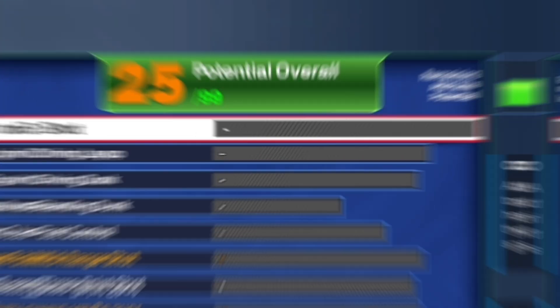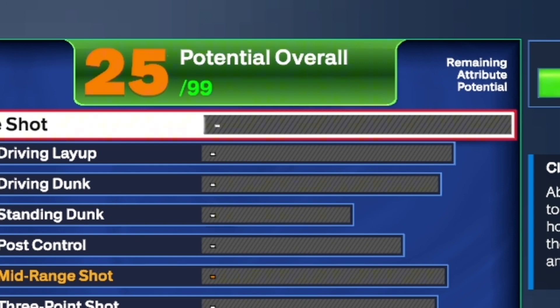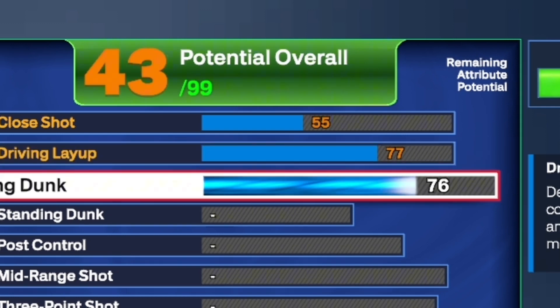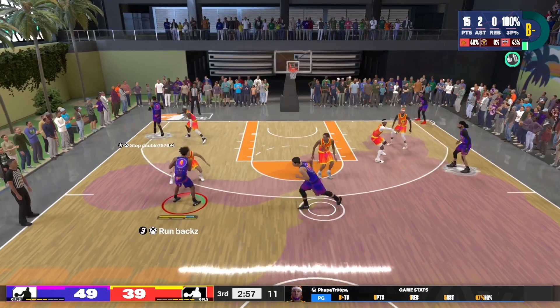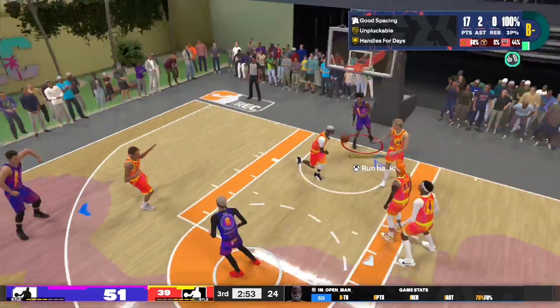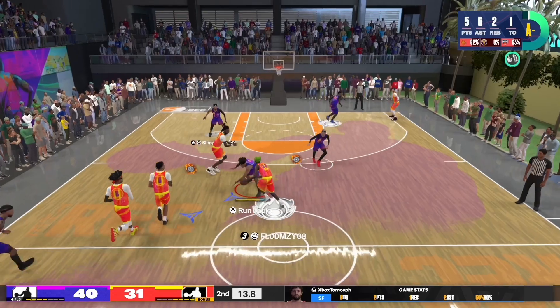We're about to start off with the finishing. For the close shot, I always like to aim for a 60 plus, but unfortunately we just can't get it right here — we only get a 55, which is still not that bad. A driving layup we're going to put it up to a 77. And for the driving dunk, we actually get an 86 — just enough so we can get silver posterizer and silver precision dunker. It's a W right there.